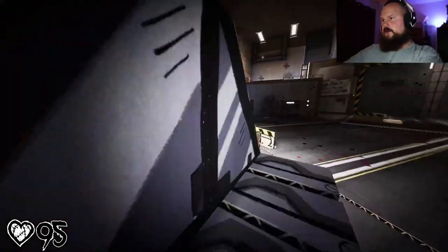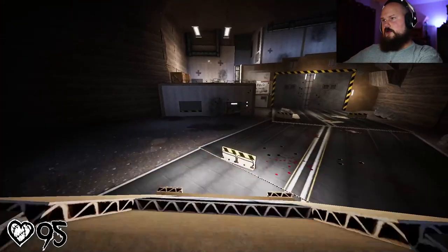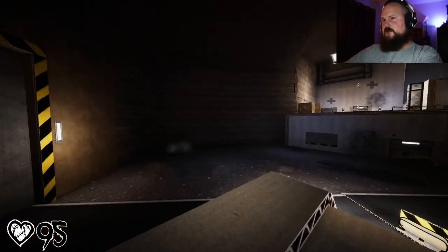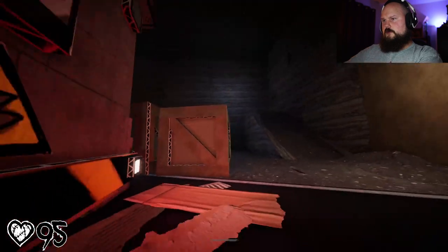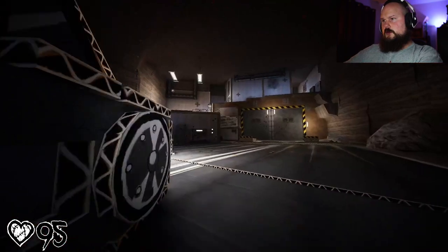I'm pressing E. Am I missing something? I also got a giant port over here. I don't get it - off to a great start here! Why does it have to be cryptic right off the bat? Can I grab a box? Why is there a ramp here?